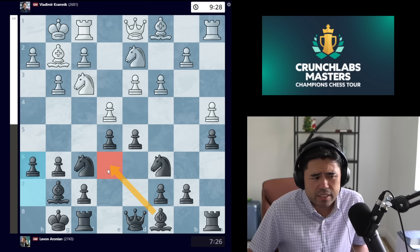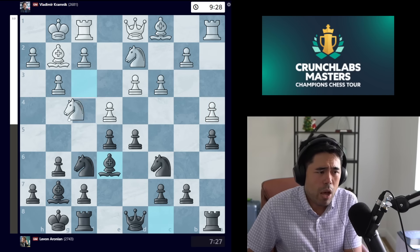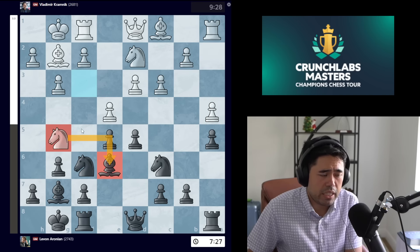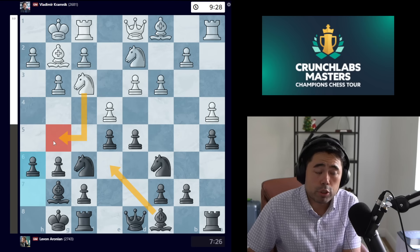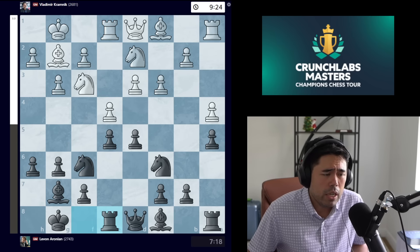We get a4 and now the move h6 is played. Black wants to bring the bishop to e6, but if you do it right away white can potentially harass the bishop on e6 by moving the knight to g5. So h6 covers that square, intending to play bishop e6. The game continues with rook e1, rook e8.